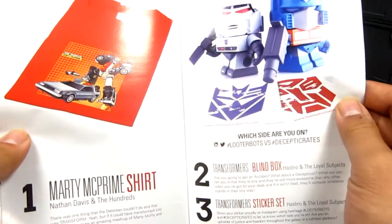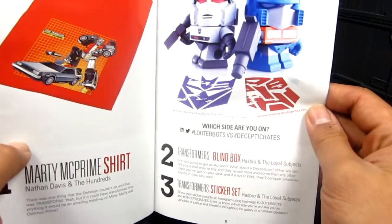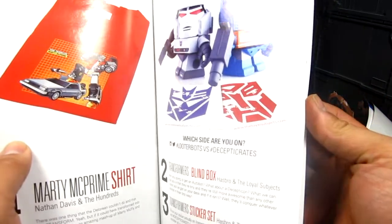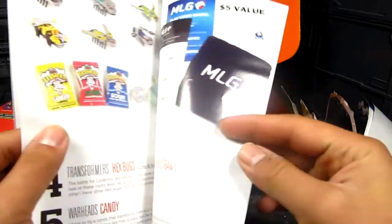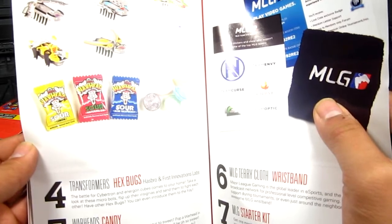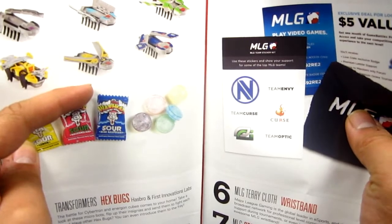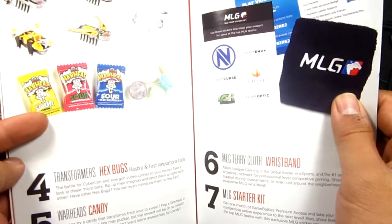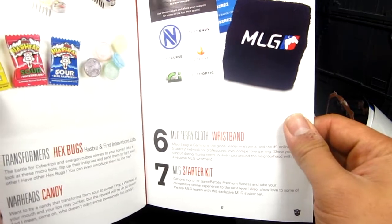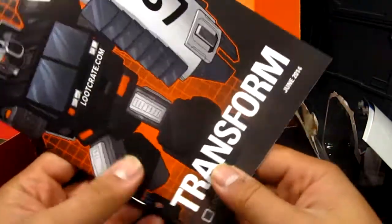To recap: we got the Marty McPrime shirt, a blind box with a sticker set — I got Jazz and a Decepticon logo. You can also get a random Hex Bug — options include Bumblebee, Optimus Prime, and others. Plus the Warheads candy and the MLG wristband and starter kits.